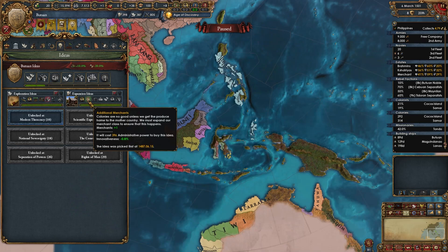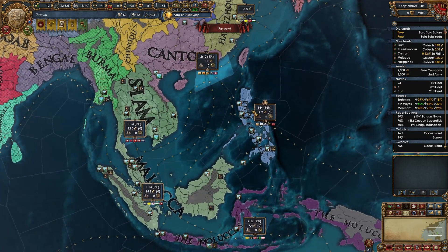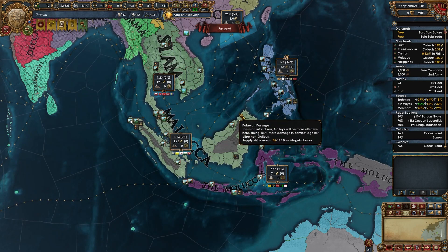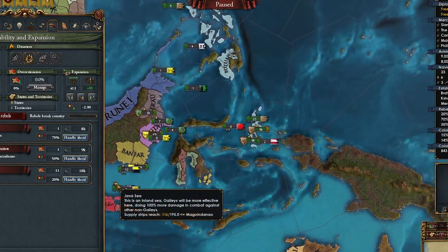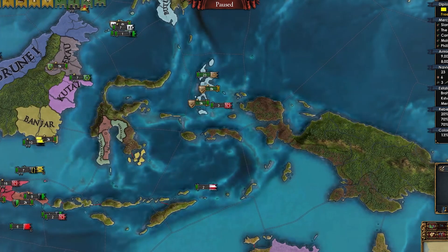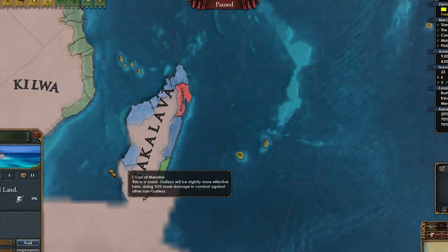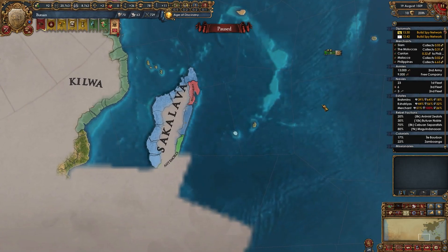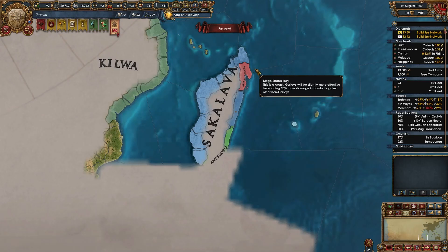Speaking of real ideas — merchant. Behold the dumbest merchant setup in the world. There's only one entry node in the Philippines — it's Canton. I might as well collect from the others. In reality, we should be conquering toward the Malacca trade node, but I can't be bothered. Let's take meritocratic recruitment instead. Another disaster ticking — plutocratic coup. I guess that's what you get when you enforce trader privileges. Both of my colonies finished at the same time. Let's check our new colonial range — we can actually even go to Ile de Bourbon, which is awesome. Once we colonize this, we'll be entering Madagascar.